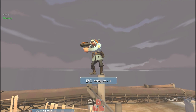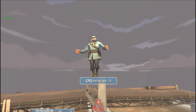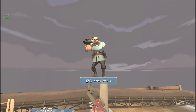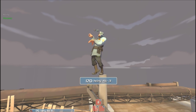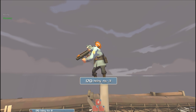What's up everyone, this is Moose and today I am joined by Hine as we look over CP Gravel Pit, this week's UGC Highlander map. This is the final map of the regular season. It is an attack-defend map. We will be playing it with the stopwatch config. Hine, what do you want to talk about today?